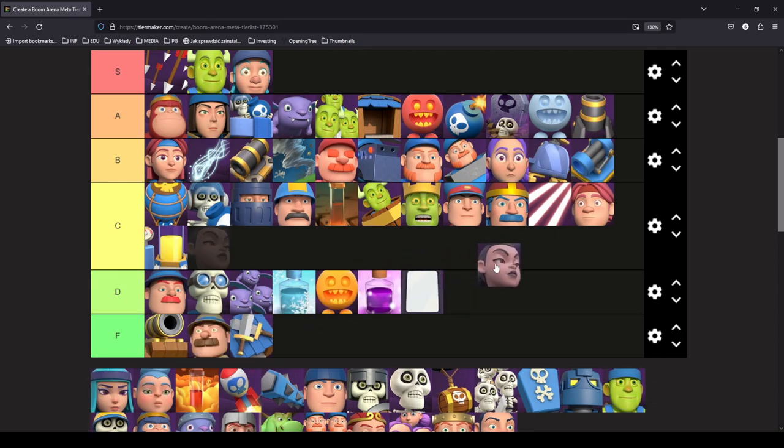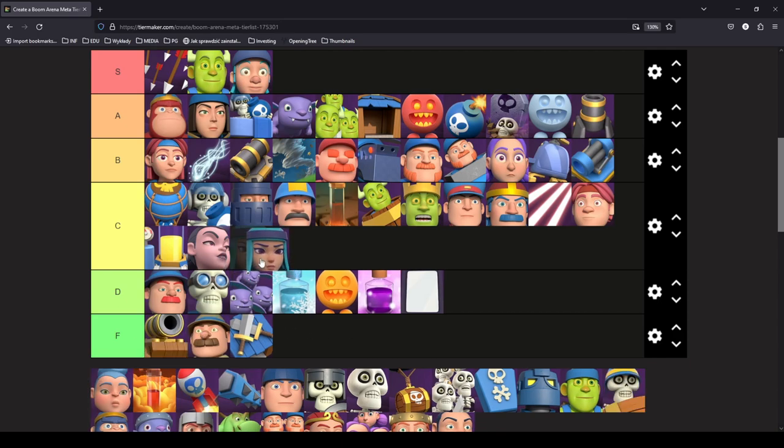Mother Devil goes in C tier. The B-town archetype isn't good right now at all, and Poison being very popular definitely hurts her performance. Mother Skeleton falls in the same C tier category — I don't think she's as bad as people say; I've seen people put her in F or D and I disagree. The main difference is that Mother Devil pairs way better with Madness, while Mother Skeleton works best with Mana Collector. If you can get Mana Collector played and then get two Brutes on the board with Mother Skeleton on one side, it becomes very messy for your opponent to defend both sides.